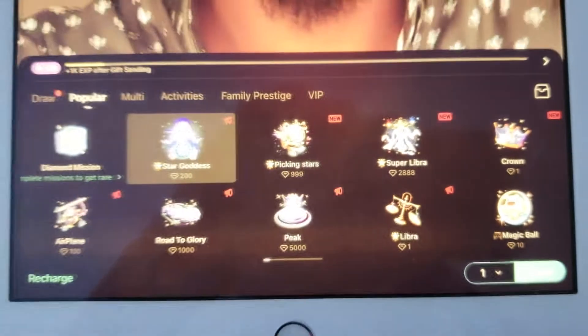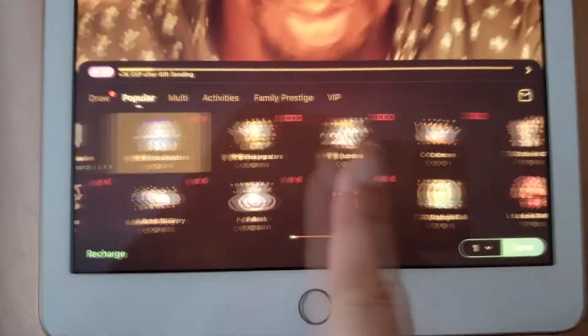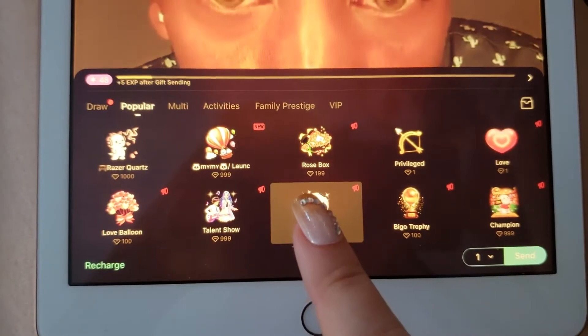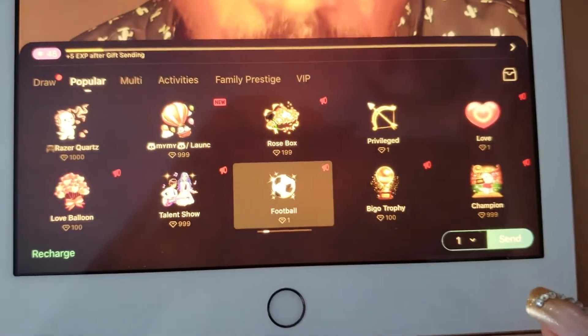As you can see, there are many different kinds of gifts, all worth different amounts of diamonds or beans. Tap on one of the gifts to select it. In order to send gifts, you'll need to have either diamonds or beans in your account already.